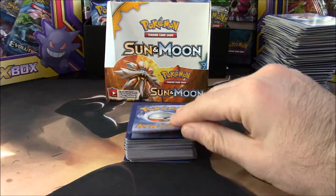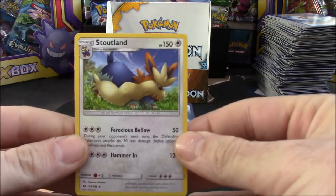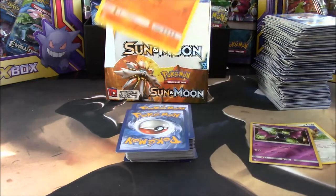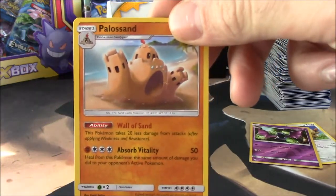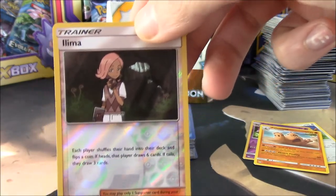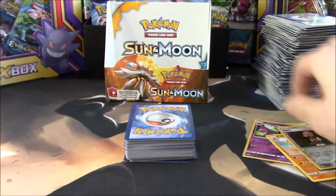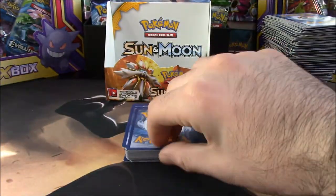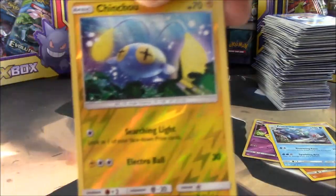What is our first card gonna be? That's going to be a Stoutland — that's a regular rare. We have a Golbat as the reverse. And we have a Sandygast — that's the regular rare, with an Arima as the reverse. We have a Primarina — still a beautiful card even as a non-holo rare. We have a Chinchow reverse.